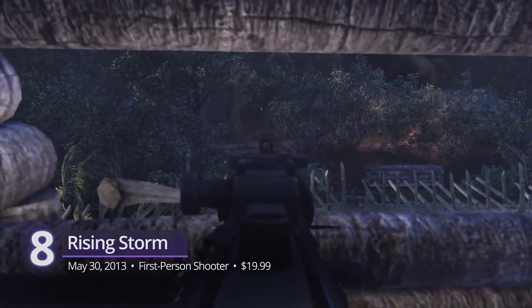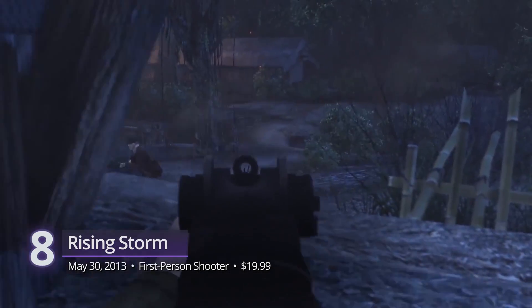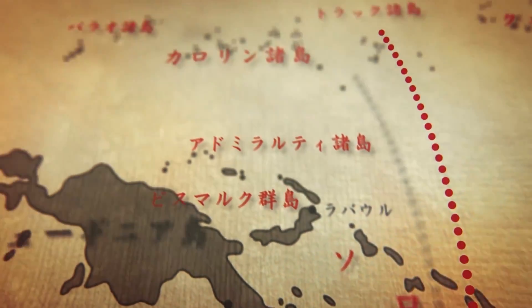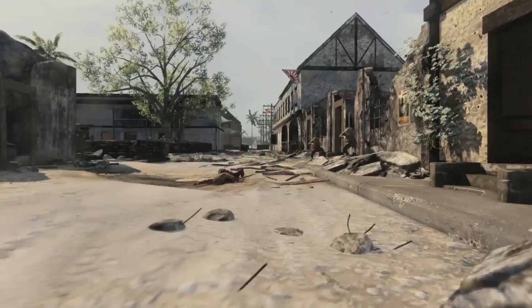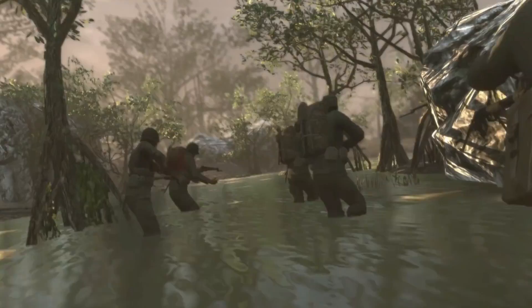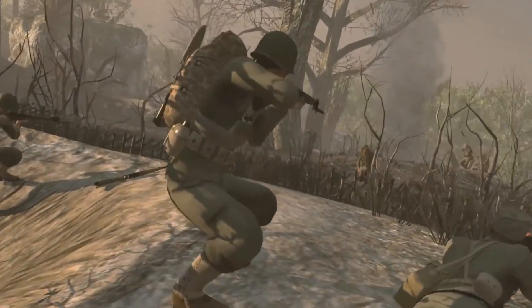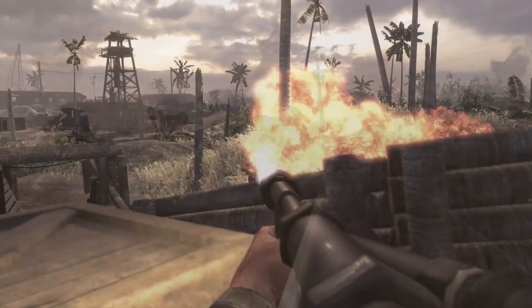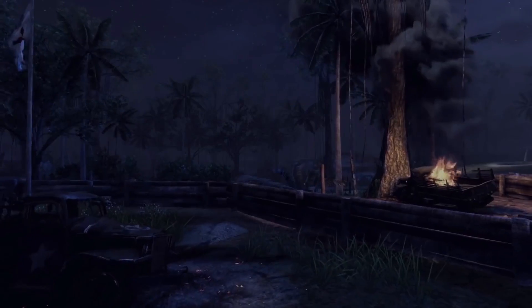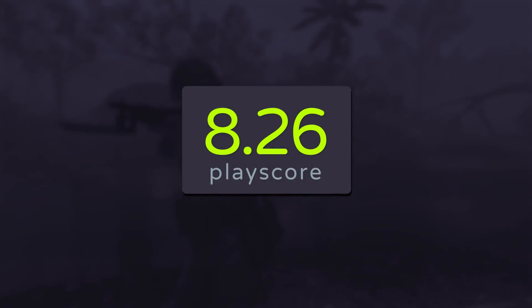Number 8: Rising Storm. This is Tripwire Interactive's standalone expansion to Red Orchestra 2: Heroes of Stalingrad. Thanks to an impressive modding community, they brought together a title focused on the Pacific campaign of WWII. This realistic first-person shooter borrows most of its mechanics from Red Orchestra 2 but brings in a whole arsenal of American and Japanese weapons. Play between four factions: the US Marine Corps, US Army, Imperial Japanese Army, and Special Naval Landing Forces. Relive the iconic moments from the battles of Peleliu, Saipan, and Iwo Jima. A playscore of 8.26.